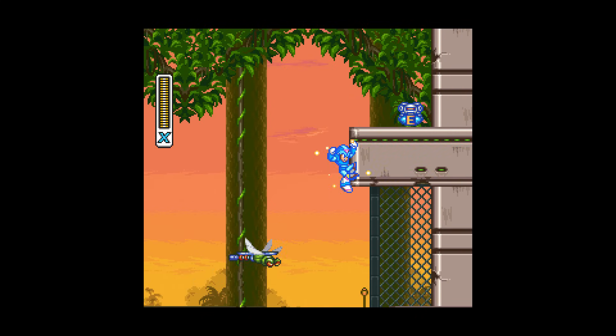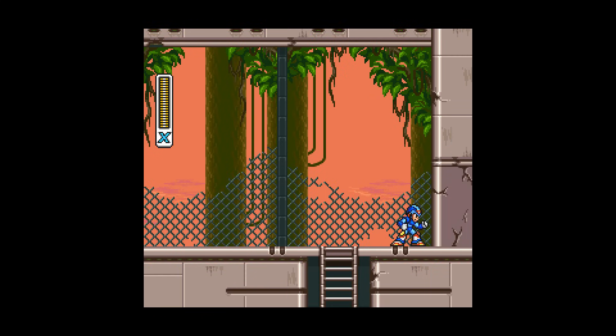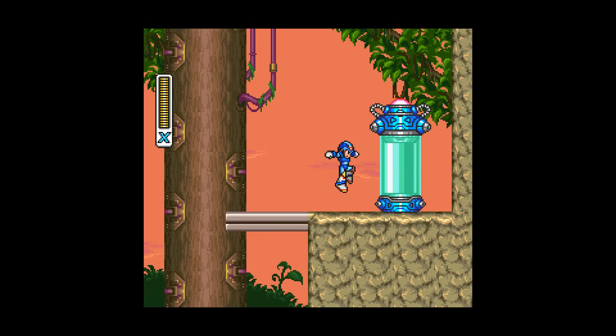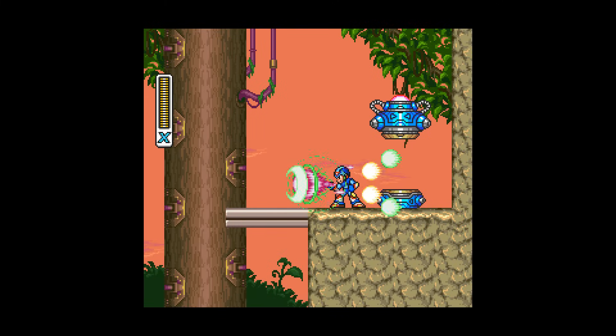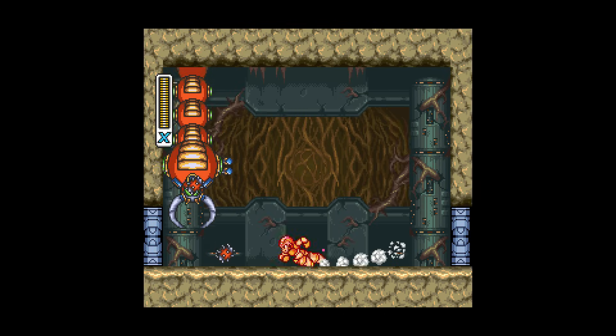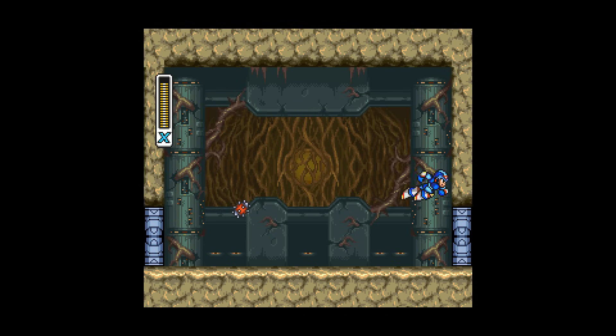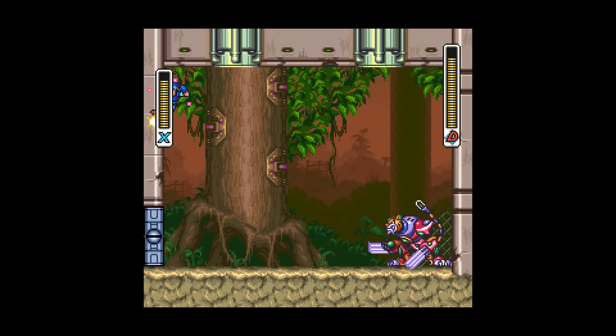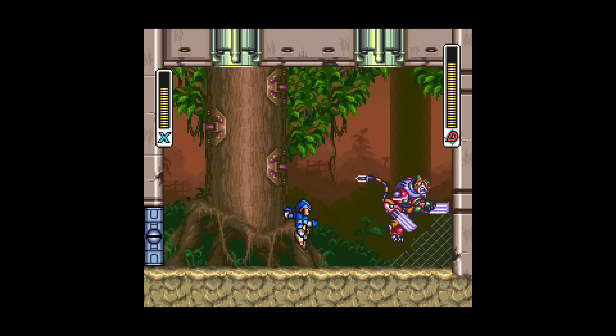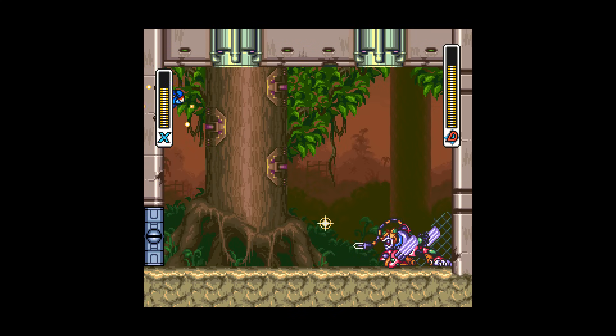Neon Tiger. Right at the beginning you can vertically dash to get the sub tank, then use Tornado Fang on this wall to reach the arm parts which function similar to the second armor arm parts, only the ones for the third armor can combine into a screenwave attack that kills most things in its path — however with the downside that it doesn't abuse i-frames like the second armor did. At the end of the stage, the wall leads right to the Heart Tank. Neon Tiger is a pretty tough boss buster only, however I think with three sub tanks collected and hopefully full by now, you can get through these without issue. Just have to put up with playing the waiting game.